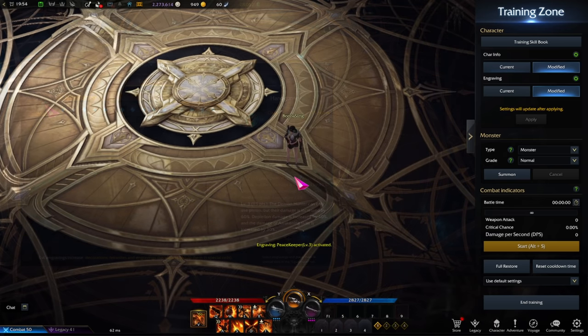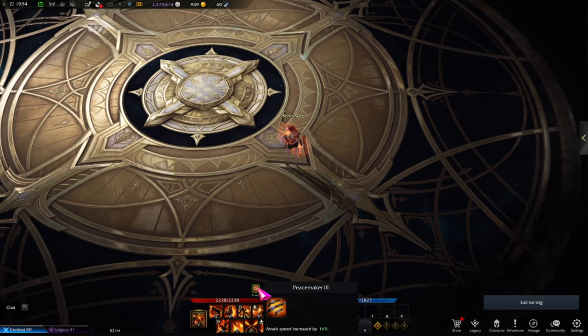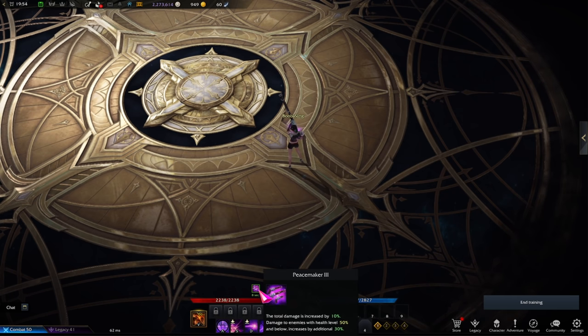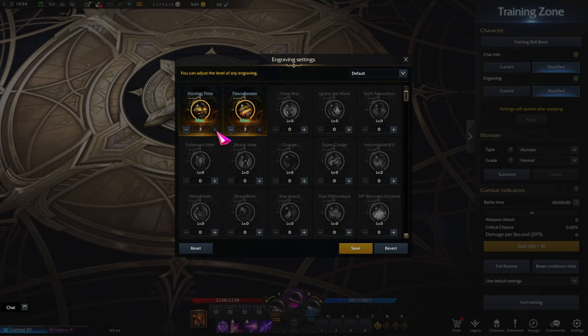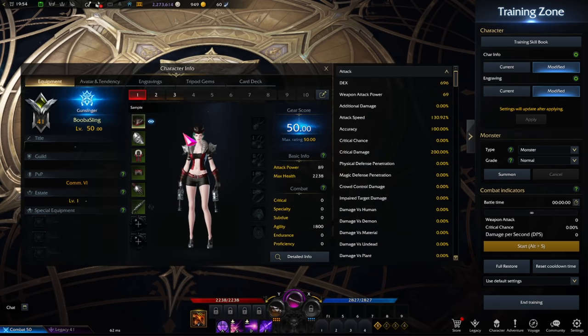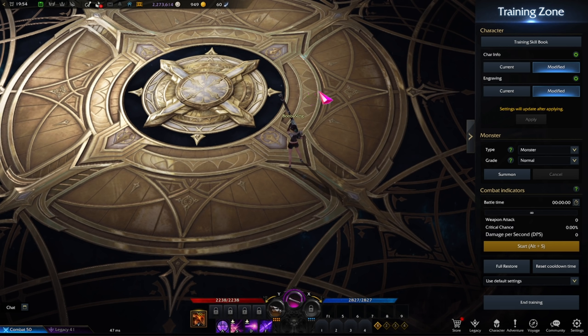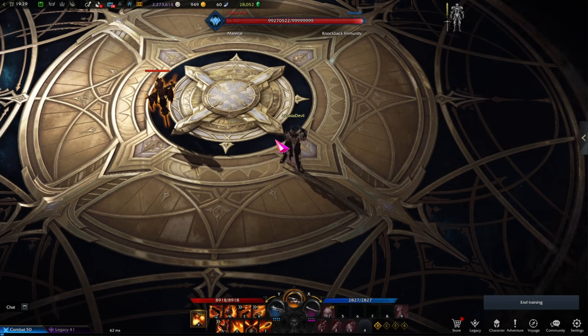Gunslinger's engravings include Peacekeeper or Peacemaker: three different buffs cycling through weapons — pistols grant 16 percent attack speed, shotguns give 25 percent crit rate, and the sniper rifle gives 10 percent damage increase, plus another 30 percent damage increase if the enemy is below 50 percent health. The other engraving is similar to Handgunner but locks out only the shotgun — you still use sniper and pistol — granting a 35 percent crit rate at level three, or 20 percent at level one.